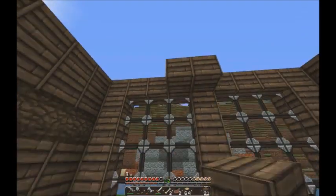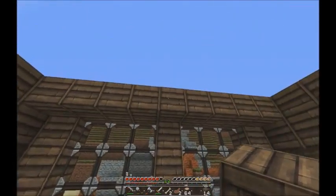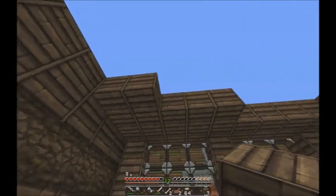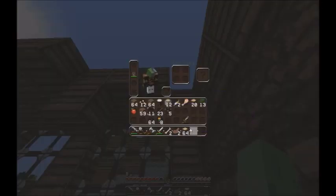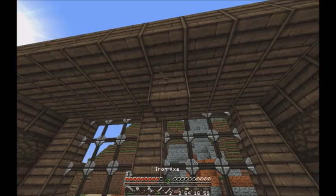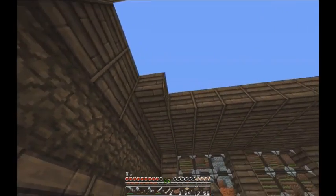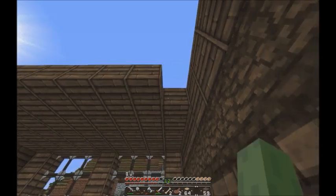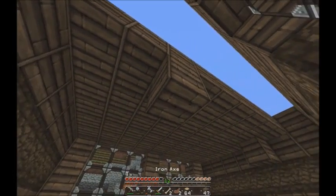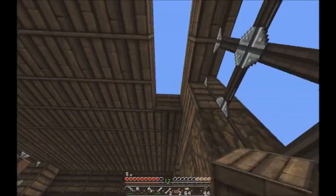Did I decide I was gonna put the roof at this level here? Yeah, that's what I decided. We're just gonna start doing that then. We're gonna make this all into planks cause we're gonna need a bunch of planks to make stairs for this roof — however I decide to do this roof. Or maybe I'm not gonna do a roof, cause I think we wanna put a second story on this building. Isn't that what I said I wanted to do? Cause I think this will be like the functional level and then my bedroom can go upstairs. My quarters can be upstairs. That's what I'm thinking anyway.